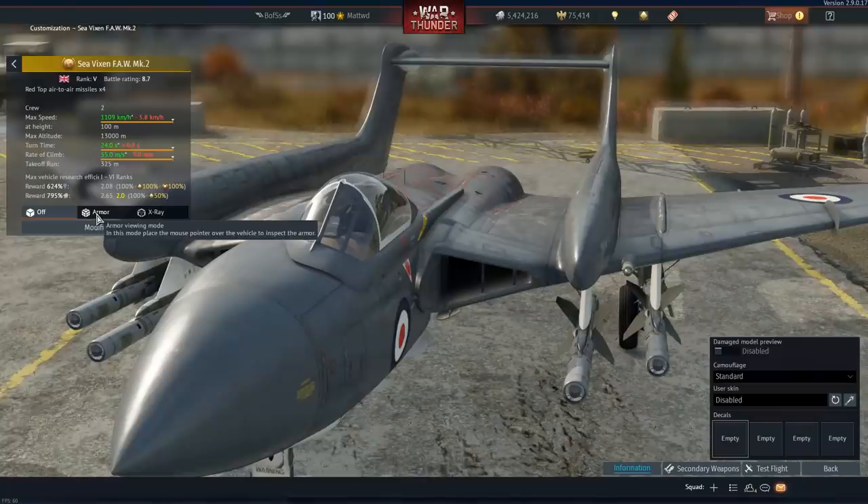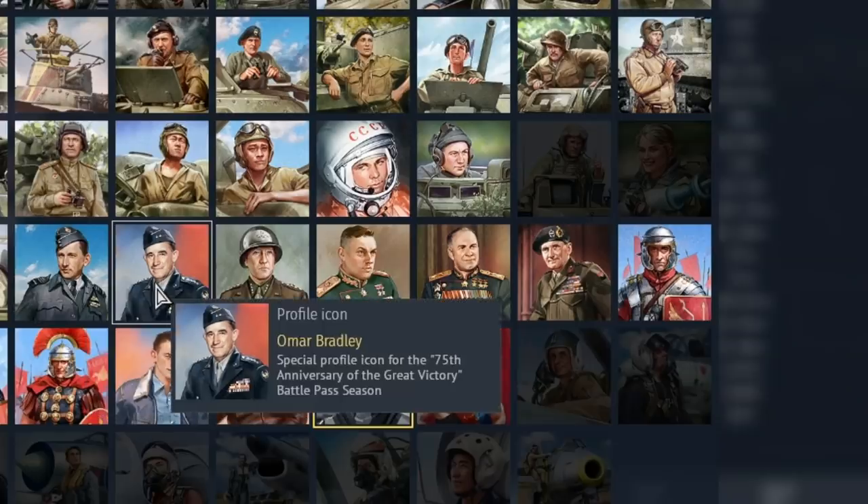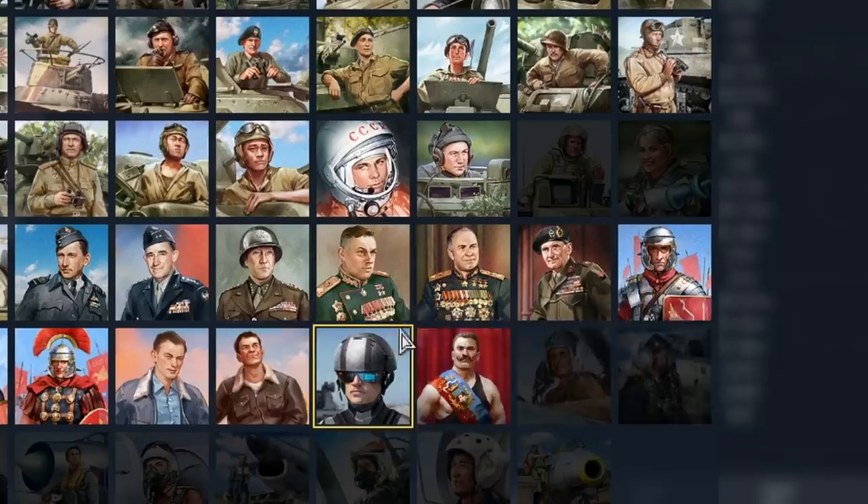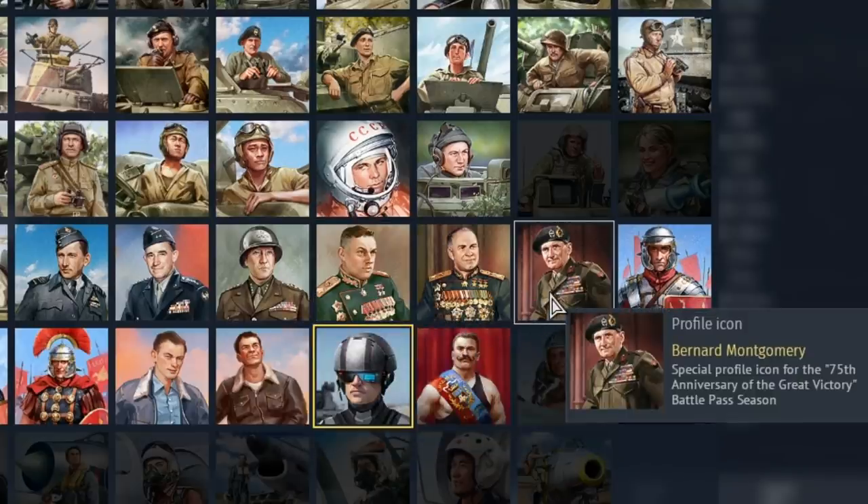A new 38mm thick armoured plate has been added to the Sea Vixen. The profile icons of significant World War 2 military leaders now have flavour text added telling you exactly who is who.